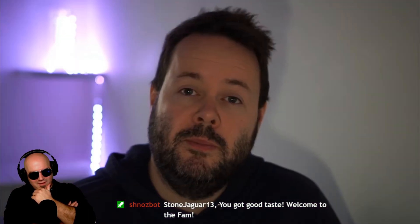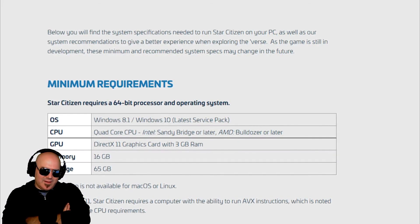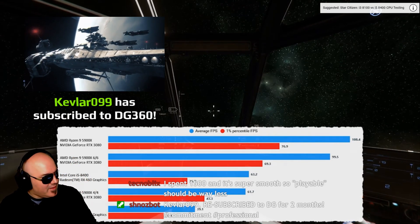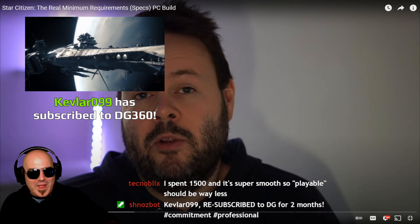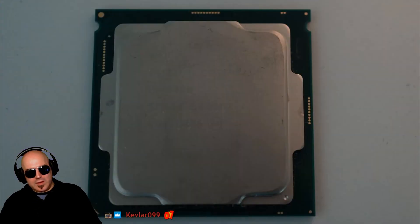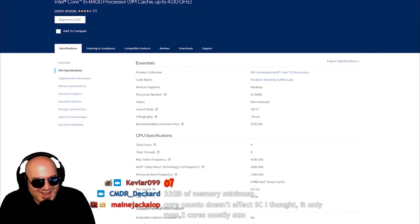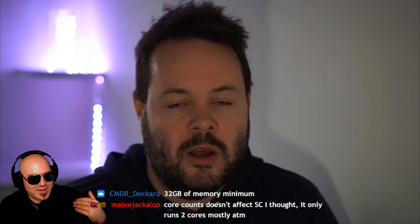First up, let's talk about CPUs, which is by far the most important and most complicated component. CIG recommends a quad-core CPU on their website, and I think that's plainly wrong — that is not enough. In my testing, a six-core will get you much, much better performance, and I would recommend a six-core as the minimum spec. On the Intel side, you probably don't want to go much further back than 8th gen Intel chips, because that's when Intel responded to Ryzen and started to increase their core count — so the i5 has six cores.